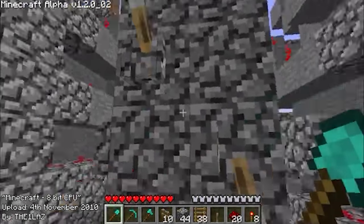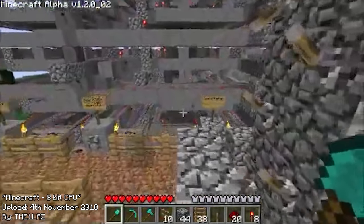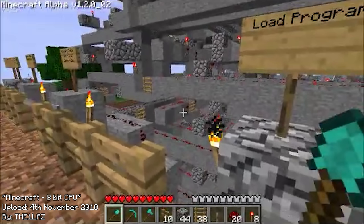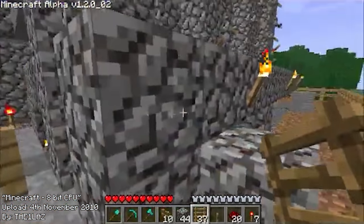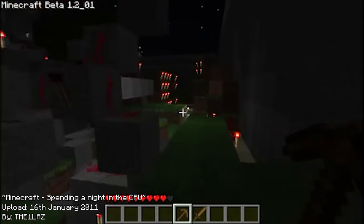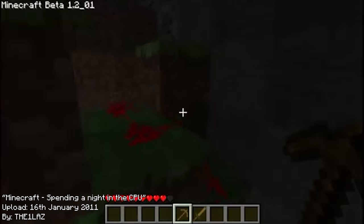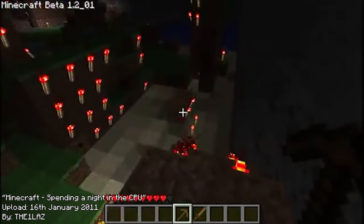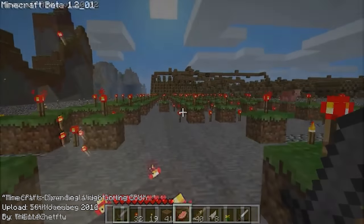It is programmed through flickering levers and then pressing a button to save the program to its memory. Apparently, this whole thing was built in survival mode, and the madman even uploaded a video of himself surviving a night without any torches underneath the computer, as if he wasn't just one creeper away from ruining all of his work.